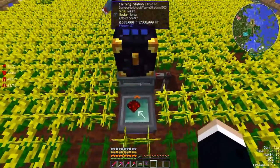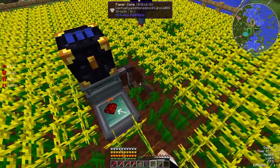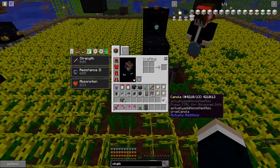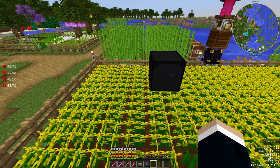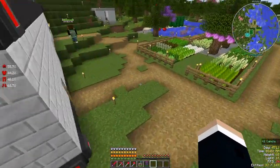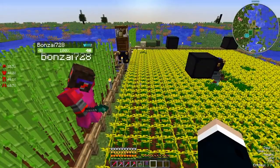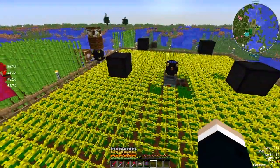We need the canola, because this is what we're going to turn into rocket fuel. We're a sustainable space organization — going to space with plants instead of the bones of dead dinosaurs. We're all about the green. Green power, baby.